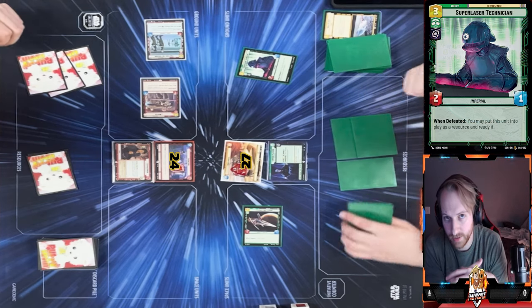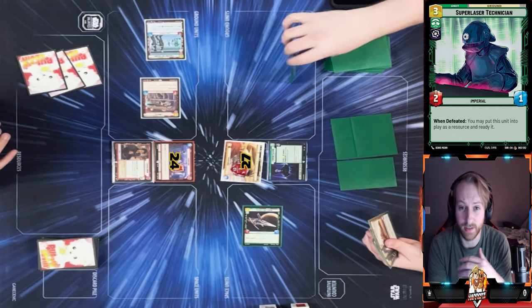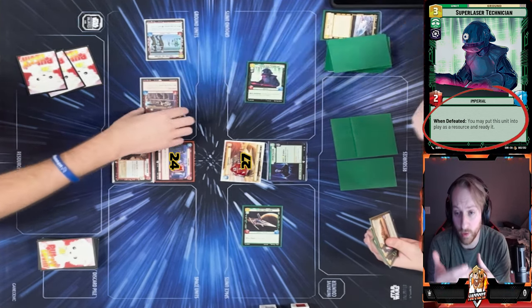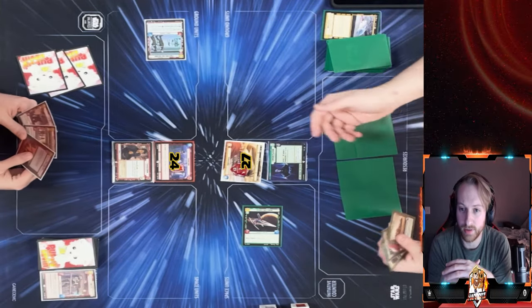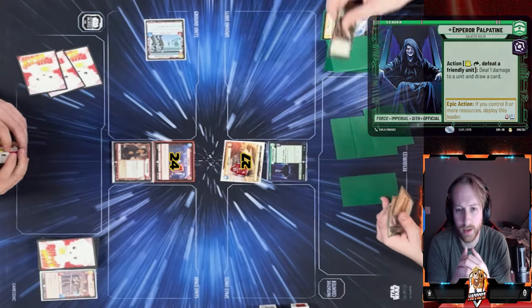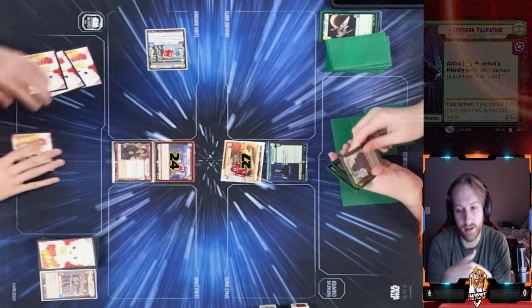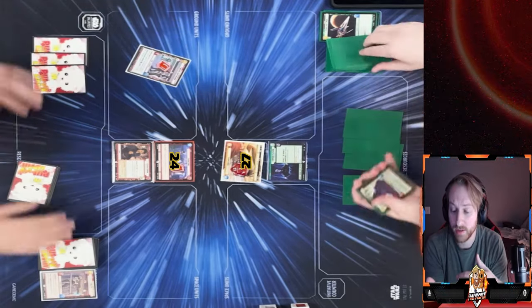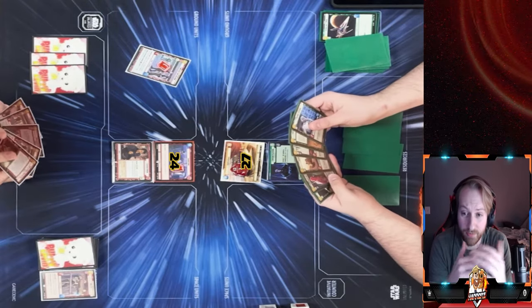He gets rid of my Wolf and is back up to two resources. I take the initiative with nothing else to do. He uses Palpatine's ability to deal one damage to my Fleet Lieutenant, taking out his own unit in the process, but he gets to draw a card — and draws another Super Laser Tech, helping with ramping. Things are moving fast.